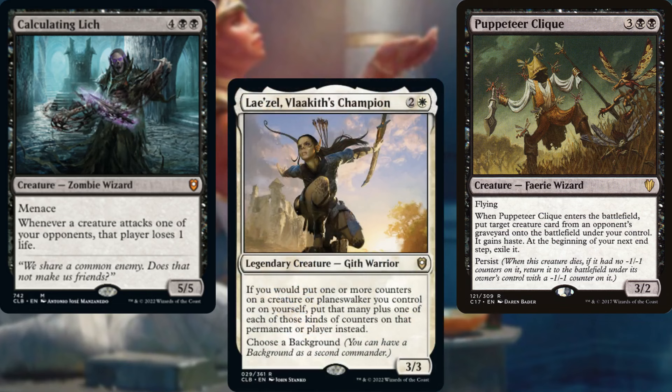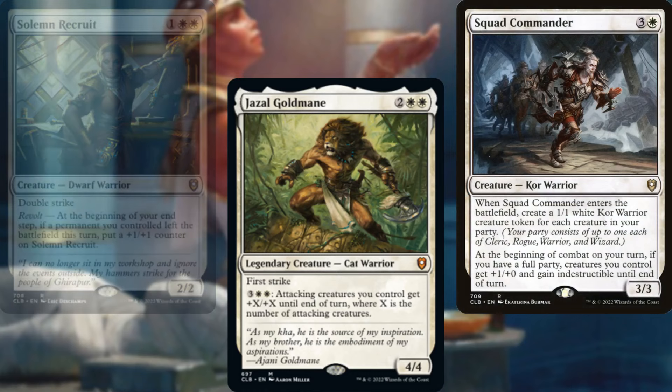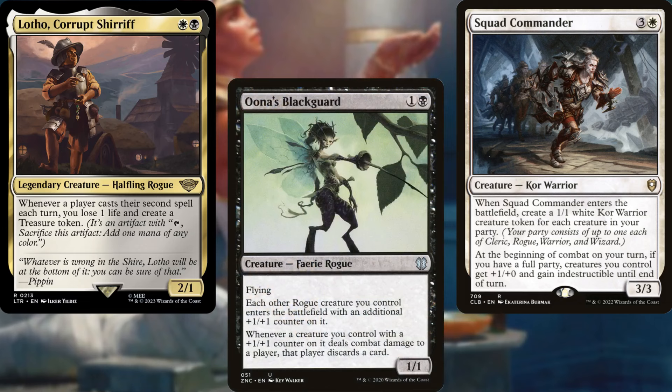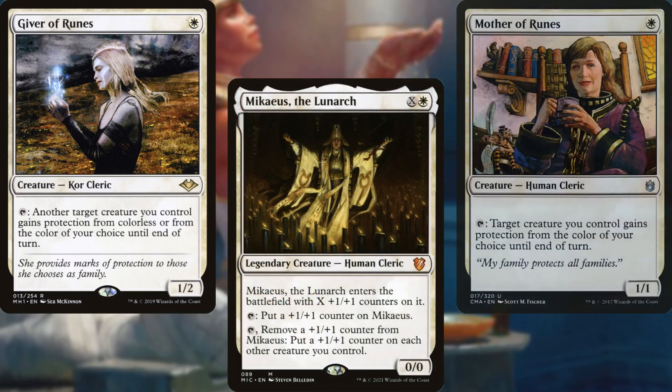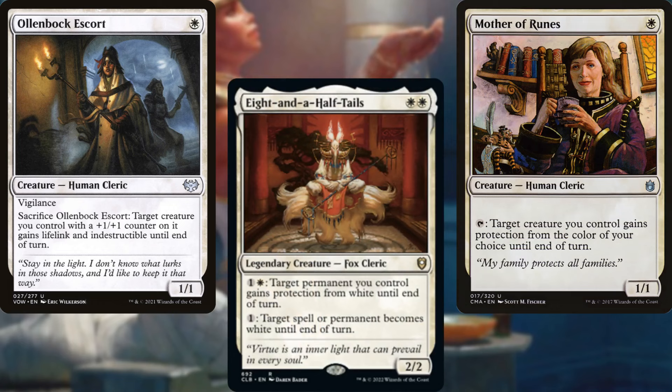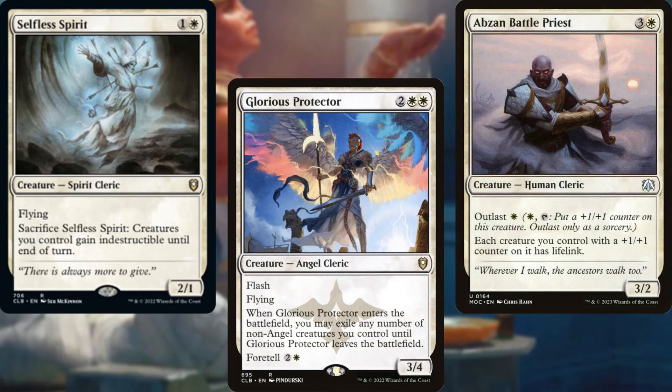For Warriors, we've got Lae'zel Vlaakith's Champion, Mardu Strike Leader, Solemn Recruit, Gishath Goldmane, Squad Commander, and Lotho Corrupt Sherriff. Una's Blackguard serves as another Rogue for us. For Clerics, we've got Archpriest of Iona, Giver of Runes, Mikaeus the Lunarch, Mother of Runes, Ollenbock Escort, Eight-and-a-Half-Tails, Luminarch Aspirant, Selfless Spirit, Glorious Protector, and Abzan Battlepriest.